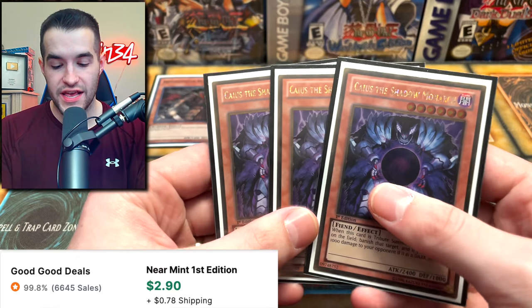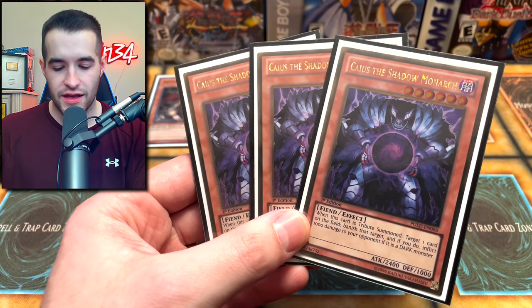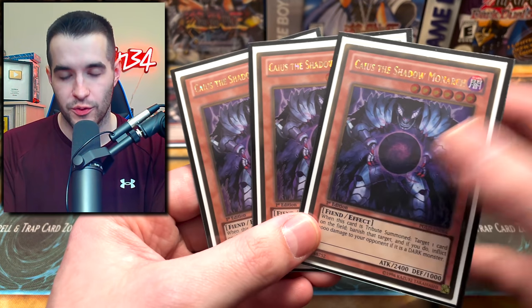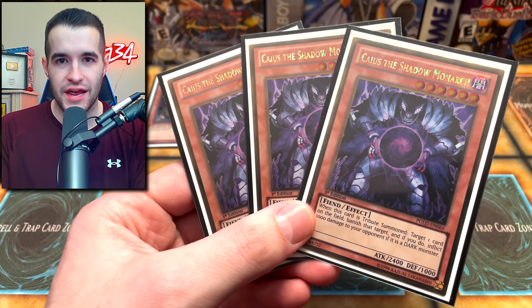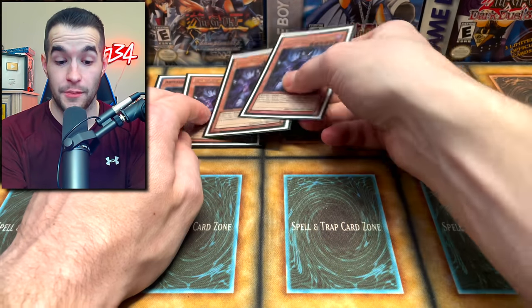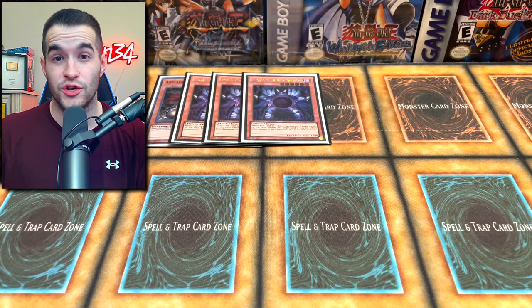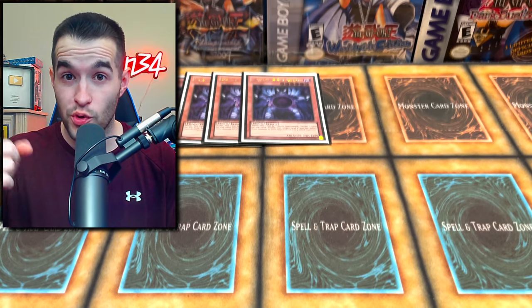Speaking of darks, we have three Caius the Shadow Monarch. I used to have ultis of this — I sold all of them, like three of them back in 2019. So unfortunately we are with the gold version, or else I'd have an even more blinged out deck. But this card is just really nice. You tribute summon it and then you target a card and banish it. If it's a dark monster you get to do burn damage. It comes up a lot. I play three of them because you play Treeborn Frog in this deck, Plague Spreader, and Malicious — those can also be good tribute fodder. And look — tribute summons! I know all you boomers like tribute summons.